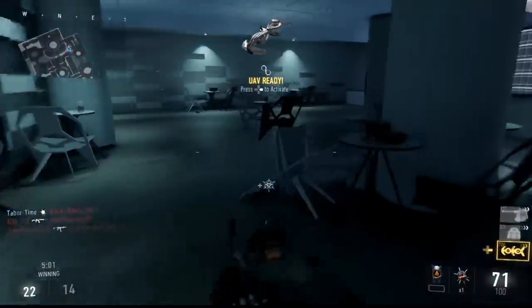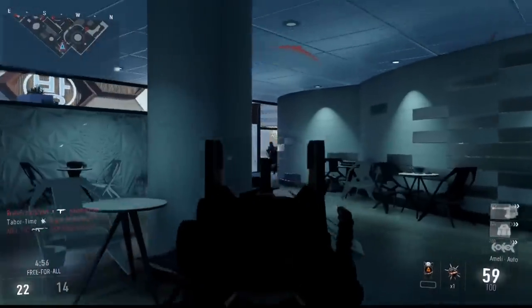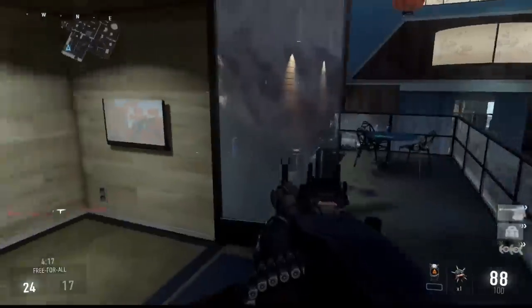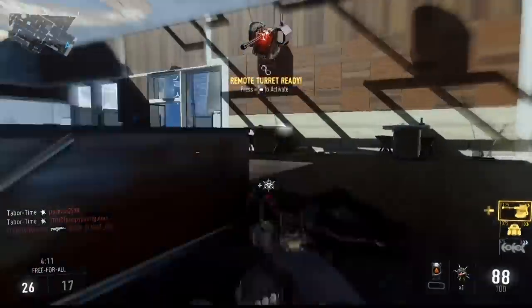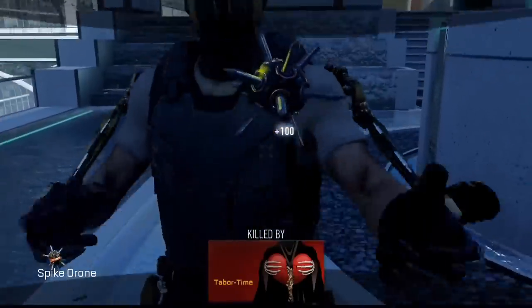You can return the Spike Drone to your Exo Launcher by pressing the grenade button again after it's deployed. When the drone is called back, it's able to kill any enemy that's in its way, which is precisely what we want to do to achieve this challenge. On its return, the drone keeps moving even if it kills an enemy, meaning double and triple kills are possible.